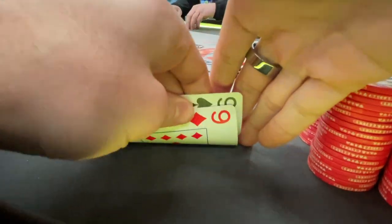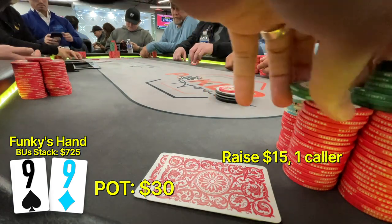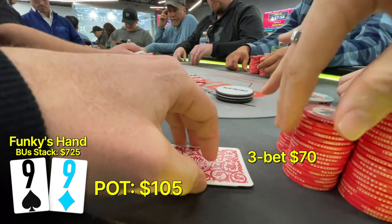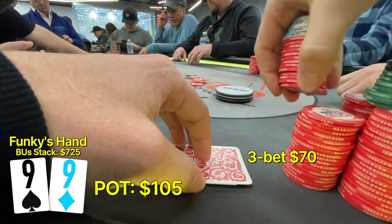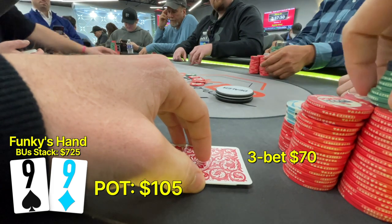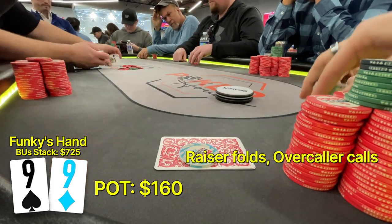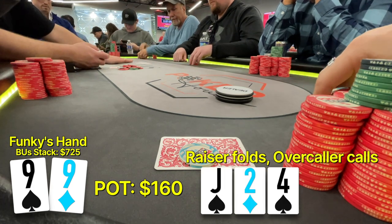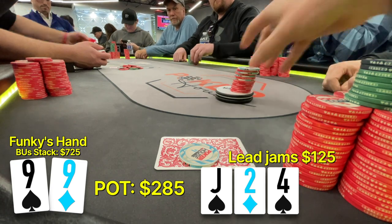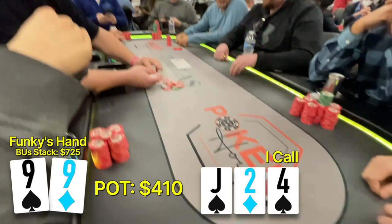We have pocket 9s on the button straddle. There's a raise to $15 and a caller. We want to play this hand heads up, so we're going to 3-bet this to $70. The raiser folds but the over-caller decides to call our raise again. And when he does this, it does not feel like a strong hand whatsoever. And the flop comes jack, deuce, 4 with 2 spades. And our opponent decides to just lead jam into us for $125.